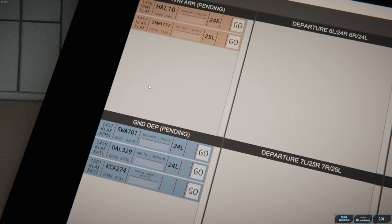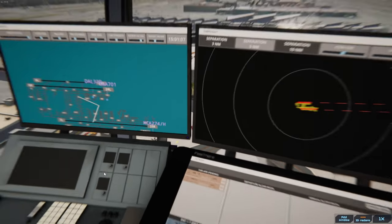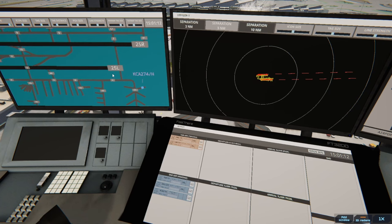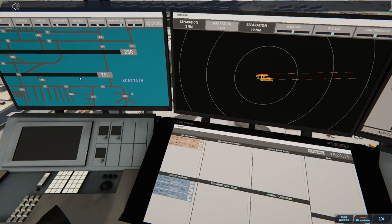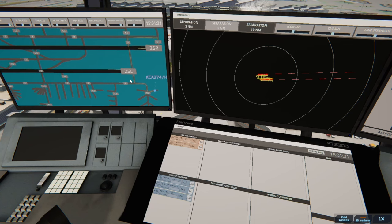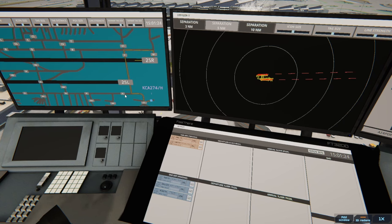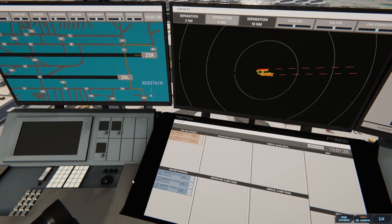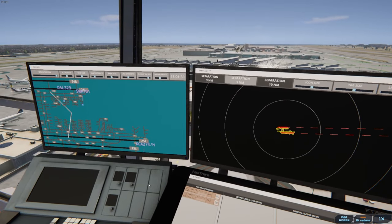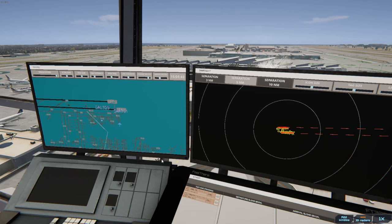Y'all remember this guy — he was a nightmare. Korean Cargo, Los Angeles Ground, Korean Cargo 274 Heavy with information Bravo requesting push and start. Korean Cargo 274 Heavy pushback approved, expect runway 25 Right. If I can just say Alpha Bravo they should be okay — I know we had issues last time. That was Los Angeles Ground, Southwest 701 ready to taxi.